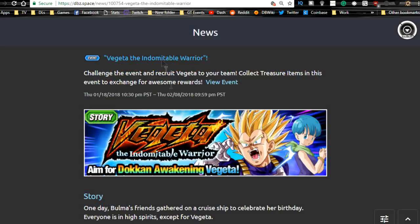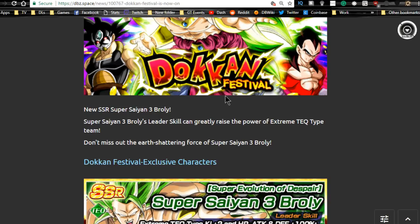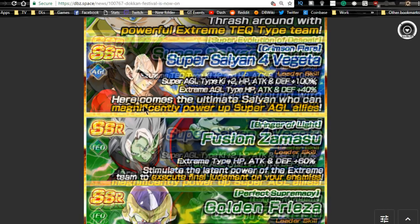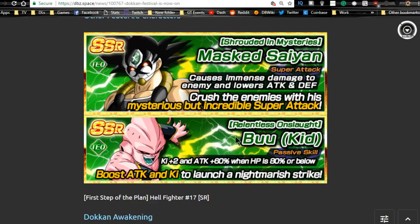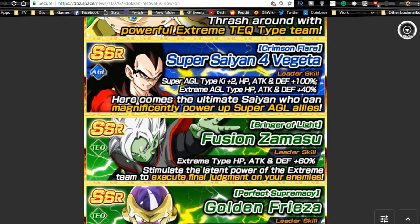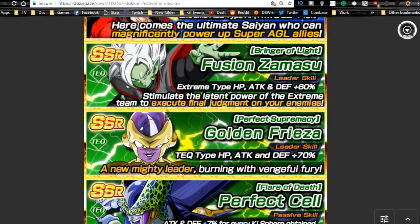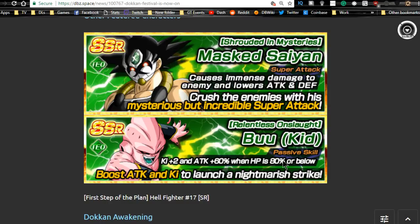Moving on to summons: the Dokkan Festival for Super Saiyan 3 Broly — I haven't done a review yet, this ends on 2/18. You have Super Saiyan 3 Broly, Super Saiyan 4 Vegeta, Merged Zamasu, tech Frieza, tech Cell, mass Saiyan Bardock, and Kid Buu. This banner is decent — I don't have SS3 Broly, I could use more SS4 Vegeta dupe paths, I have Zamasu and Frieza with all four dupe paths unlocked, and Cell I could use more dupes. Overall not bad, though I did do a multi summon and got shafted.